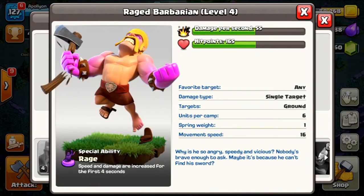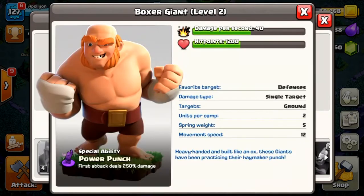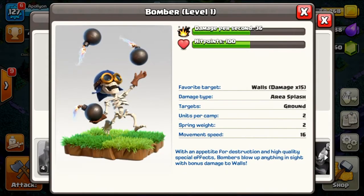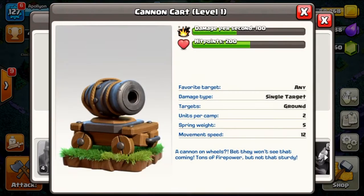Let's look at the new troops. Raged barbarians have increased attack speed and damage for the first four seconds. Sneaky archers have a cloak ability — defenses can't see them for the first three seconds but they can still fire. Boxer giants attack defenses and their first attack deals 250% damage. Beta minions throw from long range for their first two attacks, then switch to shorter range. The bomber blows up buildings in its range, and the baby dragon is very standard, similar to the original.